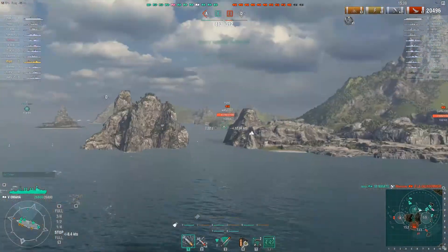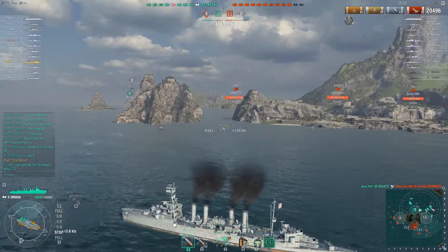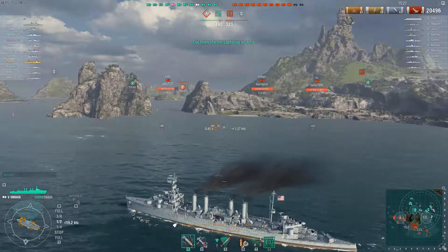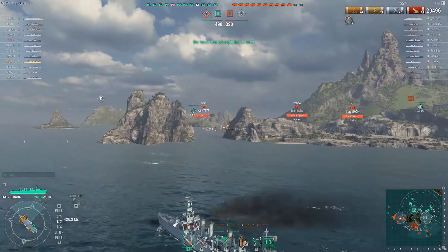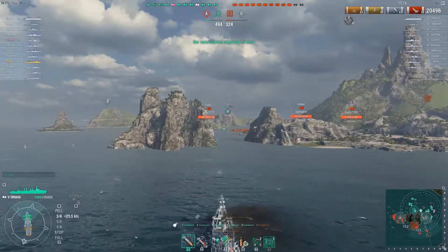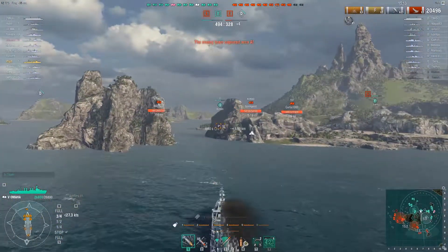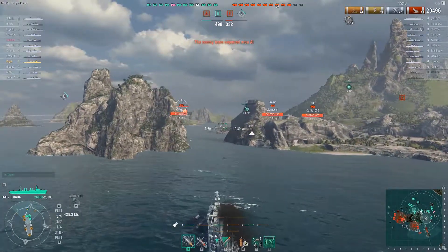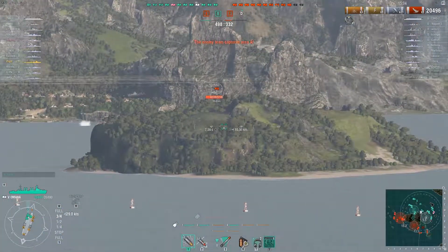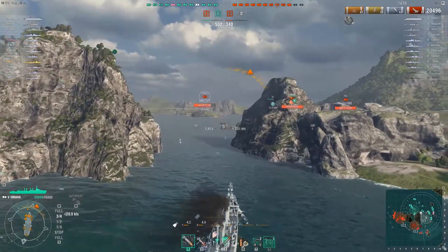I've racked up about 20,000 damage, got my first kill and the First Blood medal. That Fuso was still burning until recently - I think he just popped his repair. Almost my entire fleet is right next to me but they're taking the long route. There's a battleship right behind me, though I didn't know it when I played this. They're holding - we need to push into D and cap it, as none of their ships are really in D.